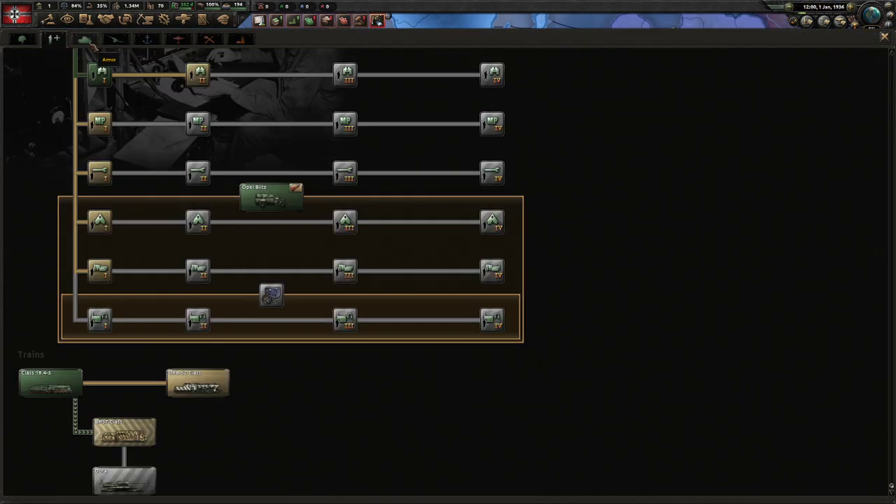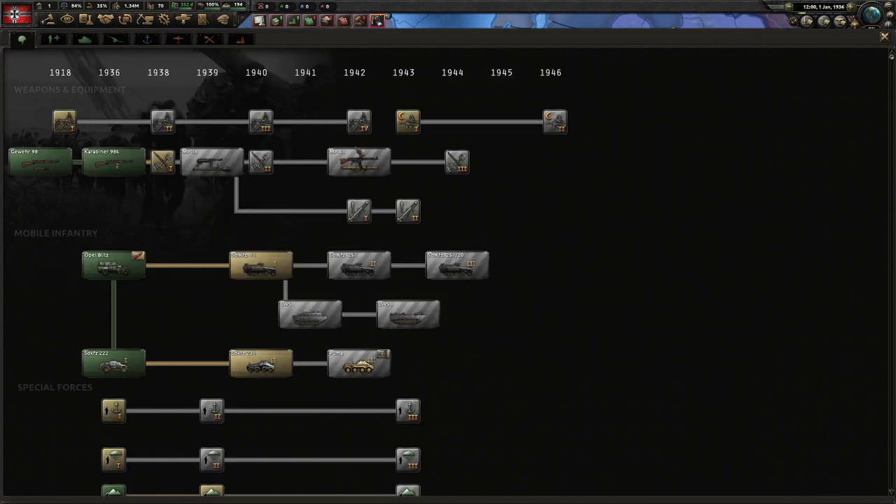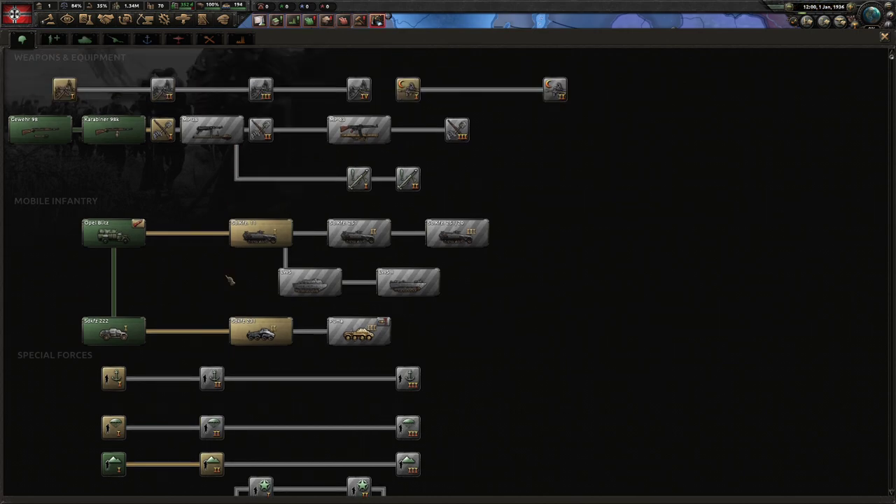Later, you want to transition into getting logistics company for Barbarossa — that's going to be key. Then you can probably transition your other slots into just going infantry equipment, because that's going to be the mainstay of your equipment.